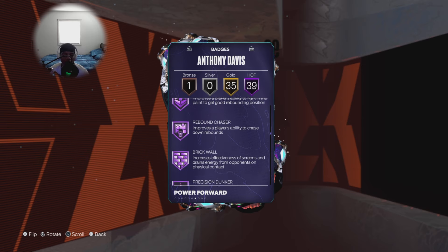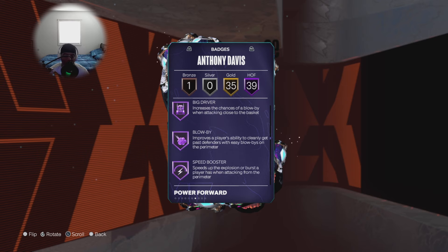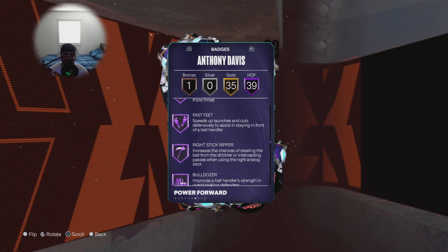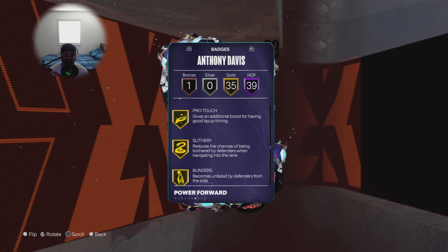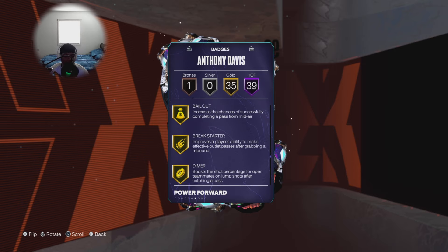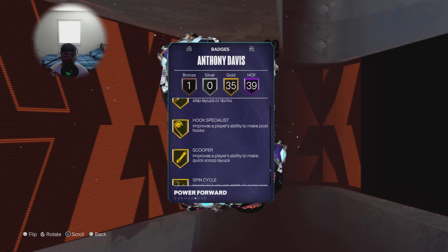It's Anthony Davis — what more do you expect? He can do it all on the offensive and defensive side of the ball. Brick Wall, Precision Dunker, Big Driver, Speed Booster with the speed shoe is going to be crazy, Fast Feet so he can move laterally on defense against smaller guards. One of my favorite badges is the Immovable Enforcer. Ton of gold badges you can upgrade if you choose to. This card is primed and ready for war — unlimited, clutch time, or triple threat.